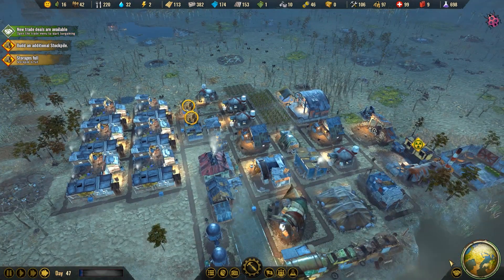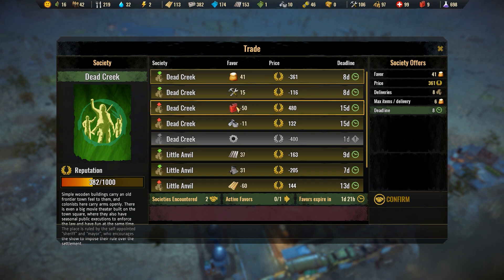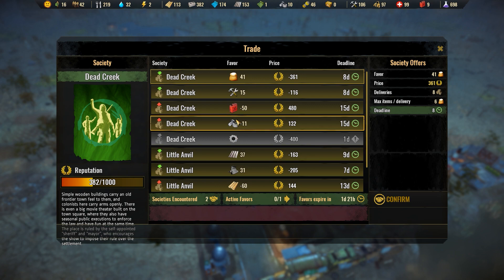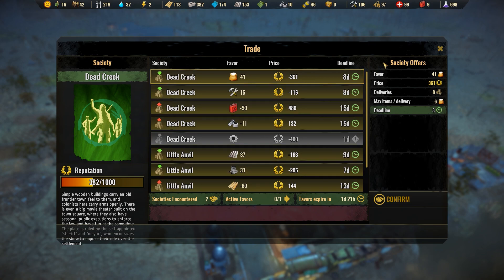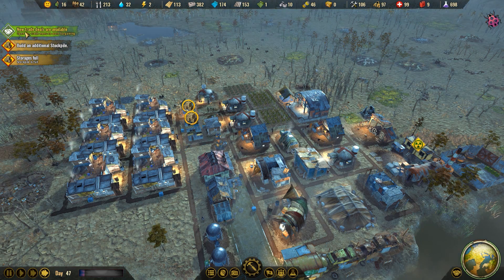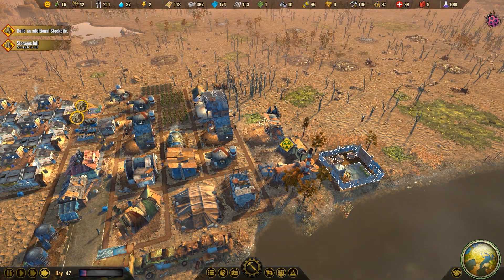Let's go look at trade deals — we just looked at them a couple minutes ago, but — nope. Can't give those up. Yeah, we have nothing good here. Nothing worth taking on.